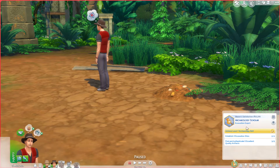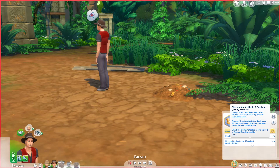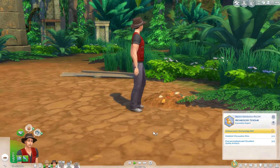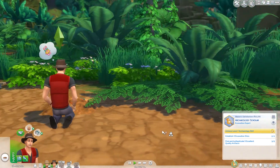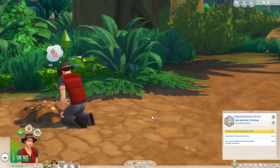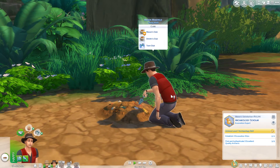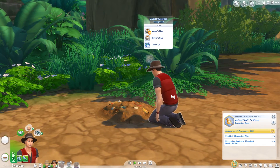For now, I'm just having Mason work on his archaeology scholar, because he has to do that in Salvadorada. So we're going to establish this third excavation site. I think I didn't really comment on this in the last part, but this Let's Play, I'm taking a look at it with my Sim Mason, who is from my RTC The Parenthood Years Let's Play.